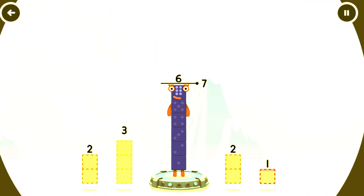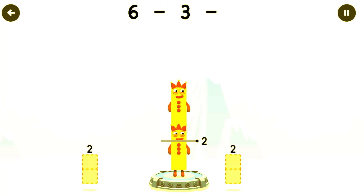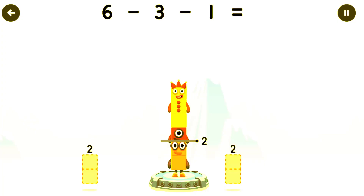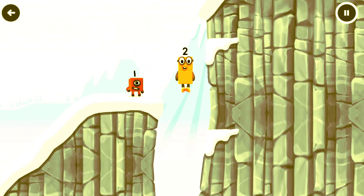Take number blocks away from six to leave two. Three. Correct! Six minus three minus one equals two. Two. Good job!